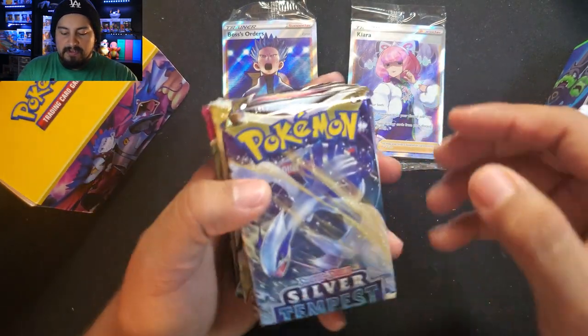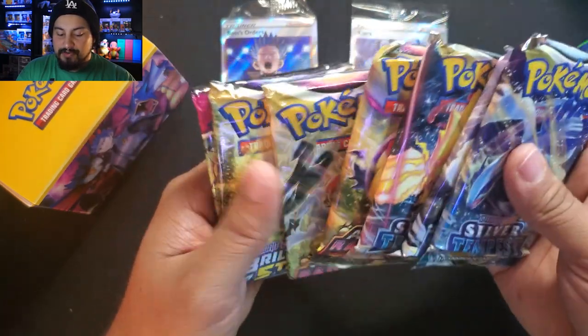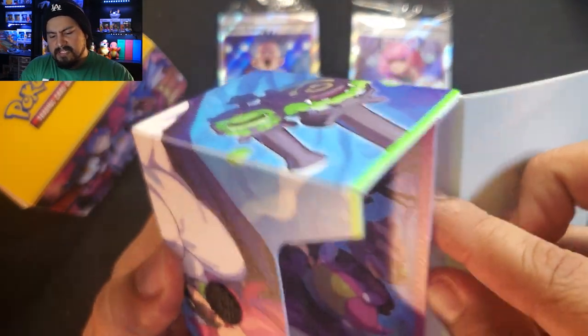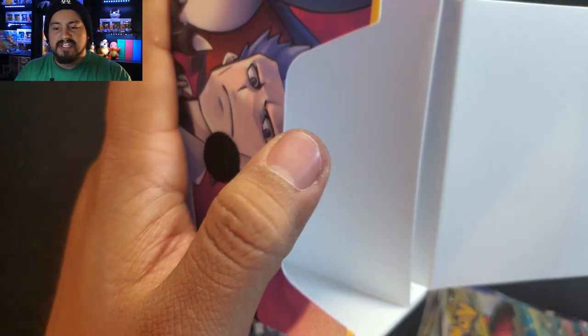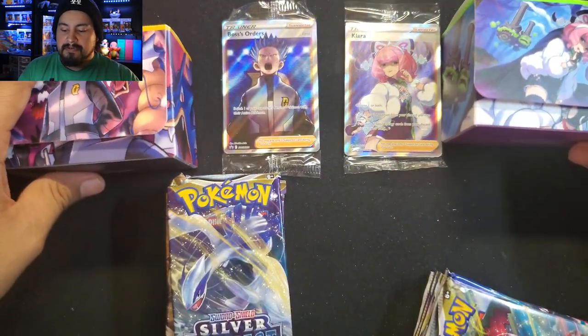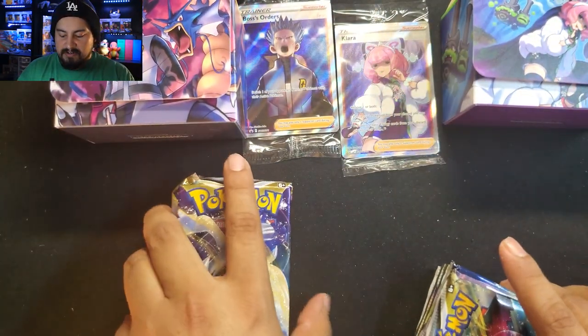Sticking with how they do it in Scarlet and Violet with the poison and burned condition markers — not bad. We have Silver Tempest, Astral Radiance, Brilliant, and Fusion Strike — not a bad pack lineup. The inside of the Cyrus box has a lot better artwork. Clara's artwork is on either side as well. Really nice overall.